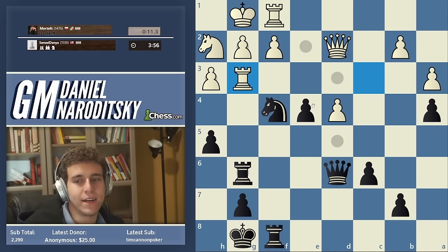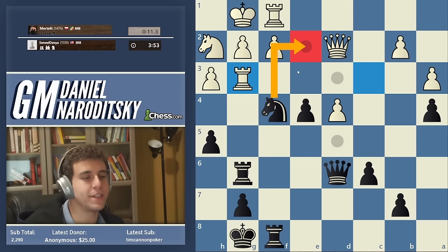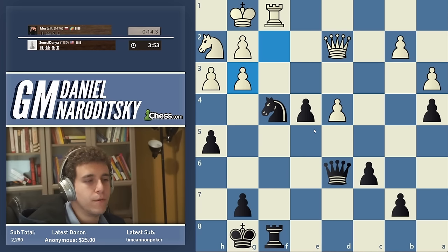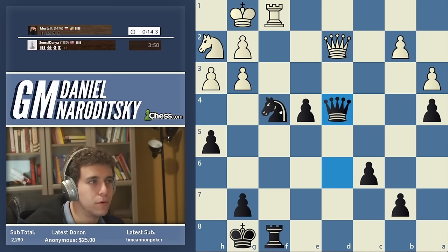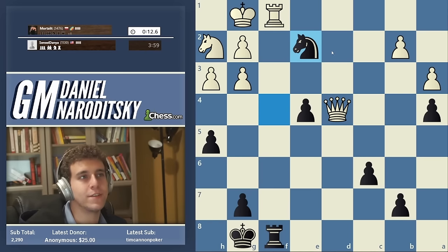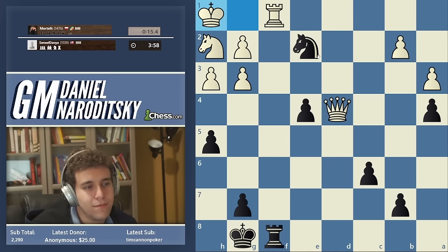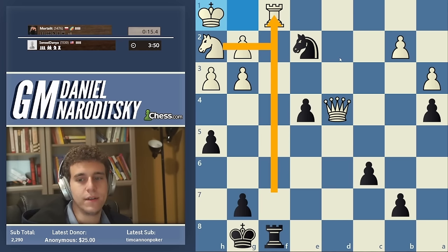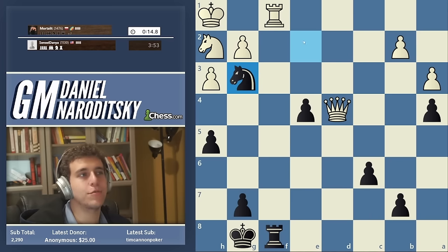There's no fork on e2 immediately, but I think you can already see the start of this tactic. We begin by taking — this is classic transformation of the advantage: a positional domination now turns into a material advantage. Queen takes d4 check. We're not just winning a pawn — we're winning two pawns. Don't take the rook quickly because then Knight takes f1. We can play Knight takes g3, then come back to e2, and only then take the queen.